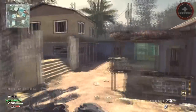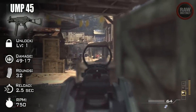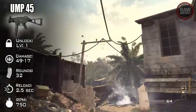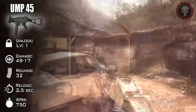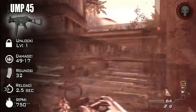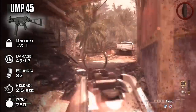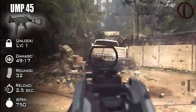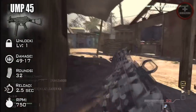The first weapon we have today is the UMP-45. As you know, this is the first weapon that you will unlock in Modern Warfare 3, but this gun has a very big rep behind it. If you've played Modern Warfare 2, it was one of the fastest killing weapons in the game and one of the best all-around weapons, but they nerfed the damage down a little bit to a 49-17 base damage. It comes in at about 32 rounds, which is pretty average for magazine size, and the reload time is pretty fast at 2.5 seconds. Unfortunately, it's shooting at around 750 rounds per minute, which is one of the slowest shooting submachine guns in this game.